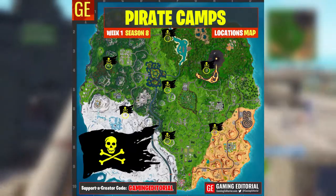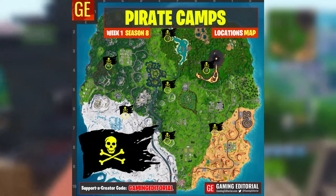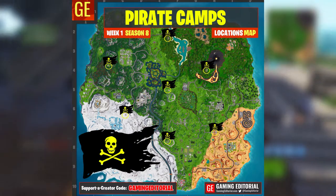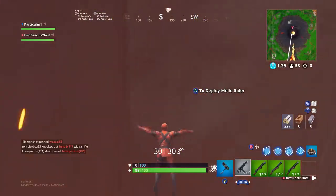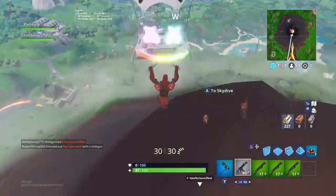The first challenge is to visit all pirate camps. I'll throw up a map on screen right here — feel free to pause the video. All you have to do is just land there, and that's it. There are seven of them.